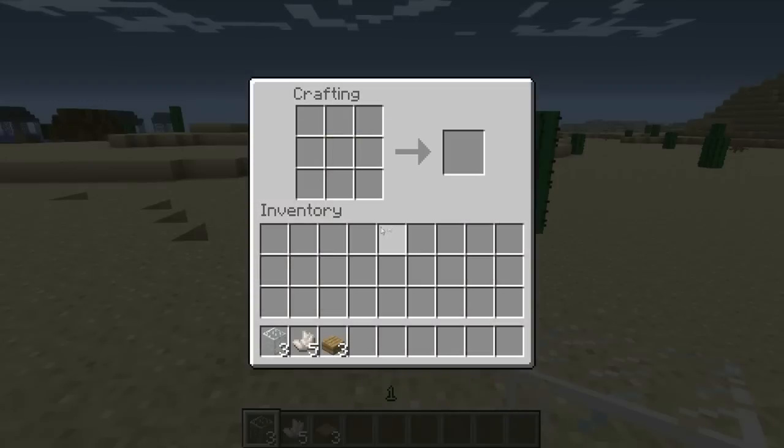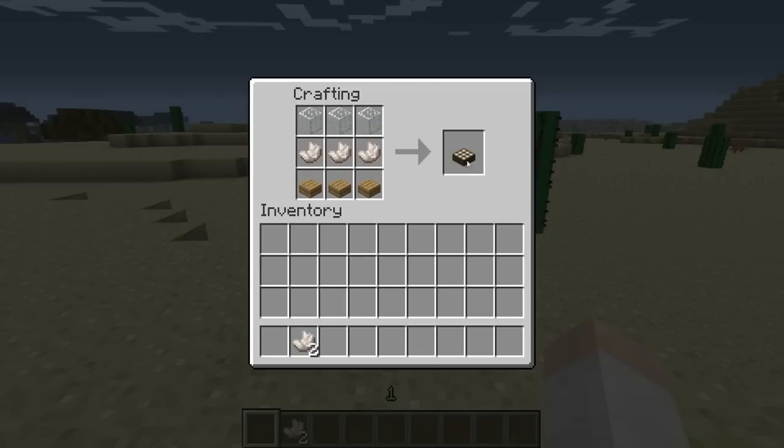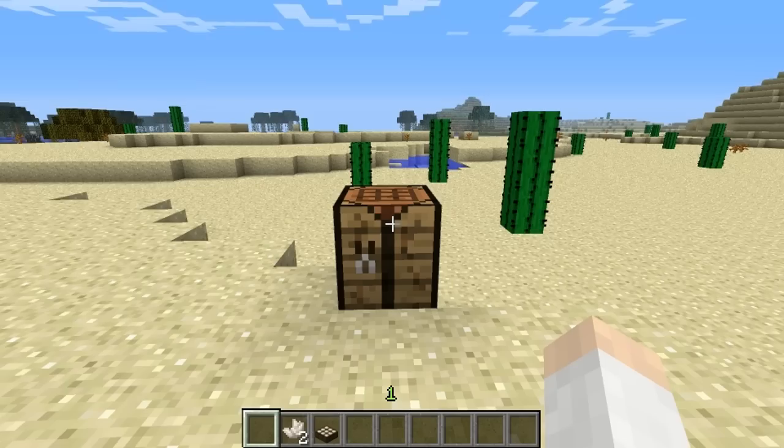If we combine our nether quartz in the center with some wood slabs and glass, we see the first new block we've got, and that is the daylight sensor.